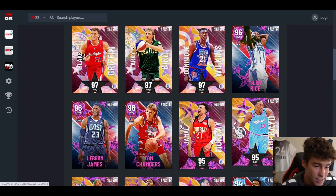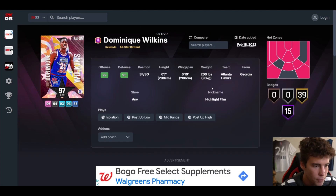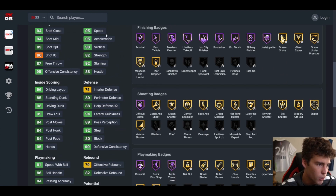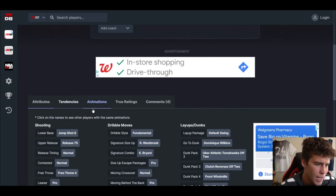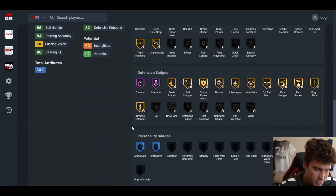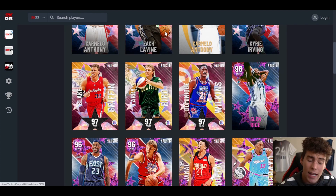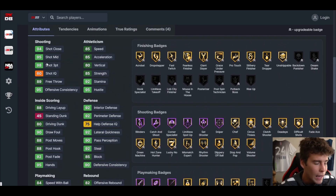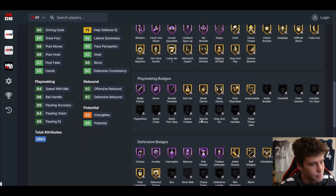Last but not least the reward section. Dominique Wilkins — you can't apply badges, six-seven, six-ten wingspan, hot spots everywhere outside the top of the key, 89 three-ball, 98 driving dunk, 91 two-ball, 86 speed, 95 acceleration, 94 lateral quickness, 75 interior, jump shot 8 on normal timing, fundamental dribble style. He's okay — get that jump shot 8 down and he's going to be really solid. Larry Bird up next — six-nine, seven-four wingspan, 52 base badges, Galaxy Opal. Larry Bird on normal timing, base dribble style, 98 three-ball, 80 driving dunk, 86 speed, 85 acceleration, 84 lateral quickness. Interior is a little better and badge-wise he's okay.